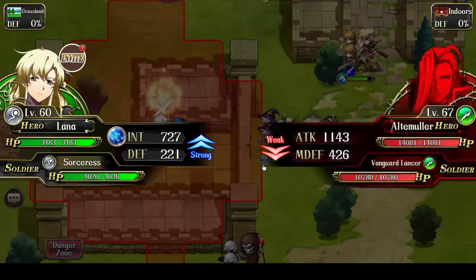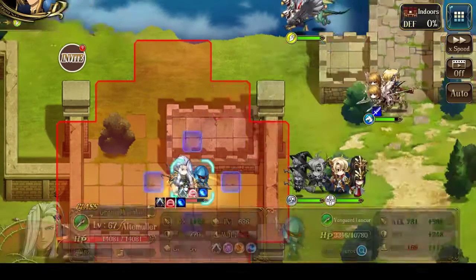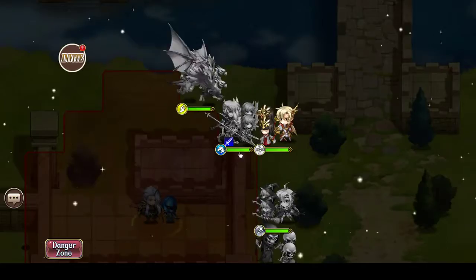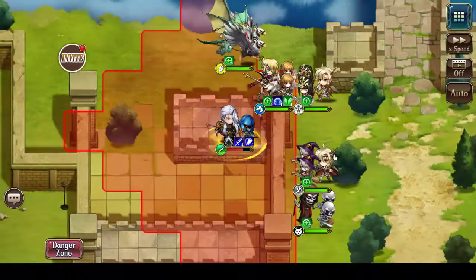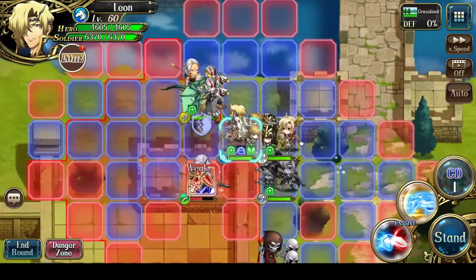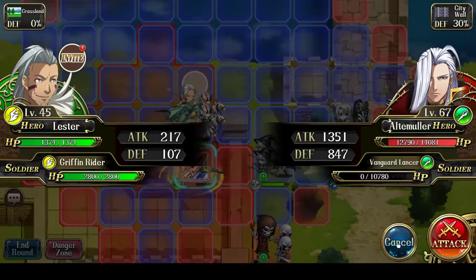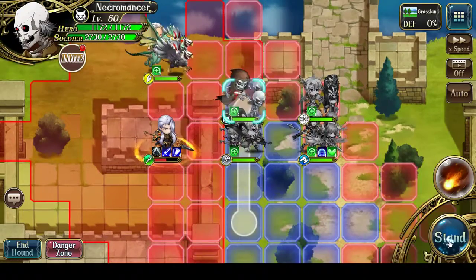Let's begin by throwing a 3-range magic attack at Ultimolar — that should make him come forward at me. Might as well apply prayer. Yep, here he comes. Begins with a faction buff. Turn 14, very short on time now. He is getting weakened, which is what I need. Need one more turn, so let's move back. Let's put the Necromancer here and take the attack.